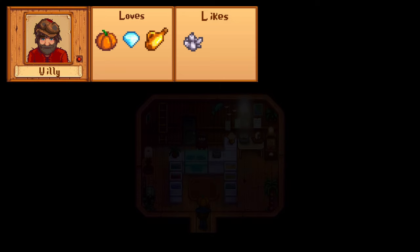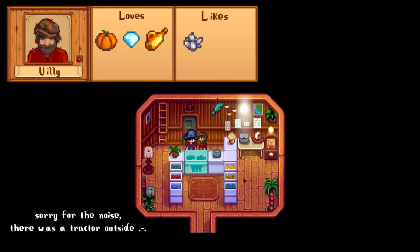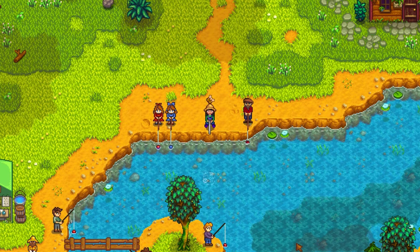Last but not least, Willy has a lot of recipes attached to his friendship. His easiest loved items are pumpkin or diamonds, and you could also give him meat or honey. The easiest liked item is quartz. After 3 hearts you get the chowder recipe, after 5 hearts the escargot recipe, and at 6 hearts there's a cutscene with Gus, after which Gus sells a limited amount of crab cakes at the saloon for 505 gold each for three days. At 7 hearts you get the fish stew recipe, and at 9 hearts the lobster bisque. Willy's birthday is on Summer 24th, and his shop is open from 9 to 5 most days.